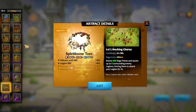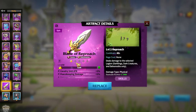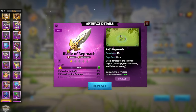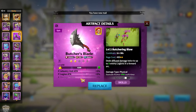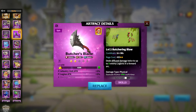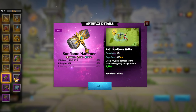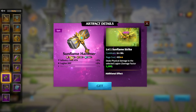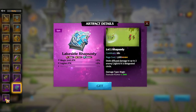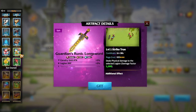For epic infantry artifacts, there is really only one main choice: Butcher's Blade, which is unfortunately offensive. I hope more defensive infantry epics get added, because infantry needs to be as tanky as possible in this game.